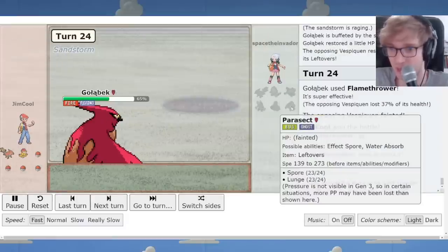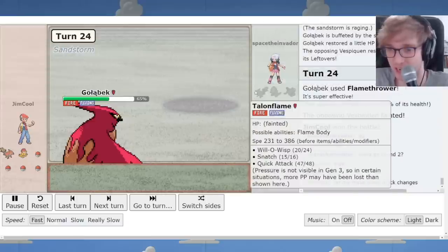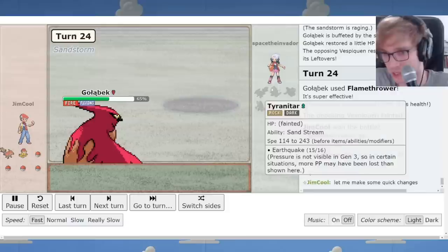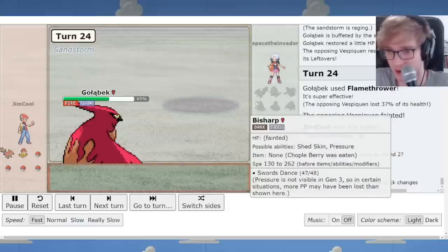This is not the most solid team, I'll admit — it's Space the Invader's first team. Snatch Talonflame was quite creative though; a bit of anti-stall technology — you could steal some Substitutes or Calm Minds or Rests from an enemy. Vespiquen is a new Pokémon in the game. I feel like Parasect is unfortunately not very good.